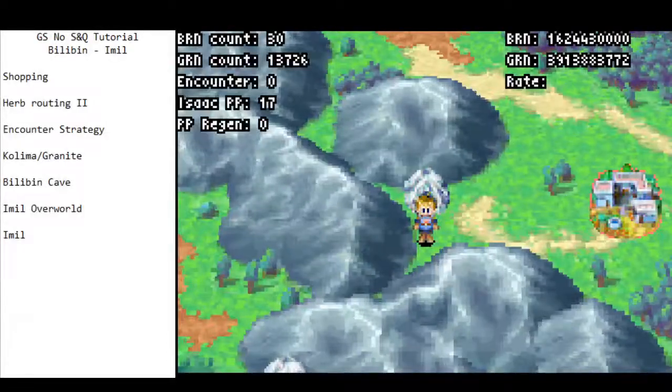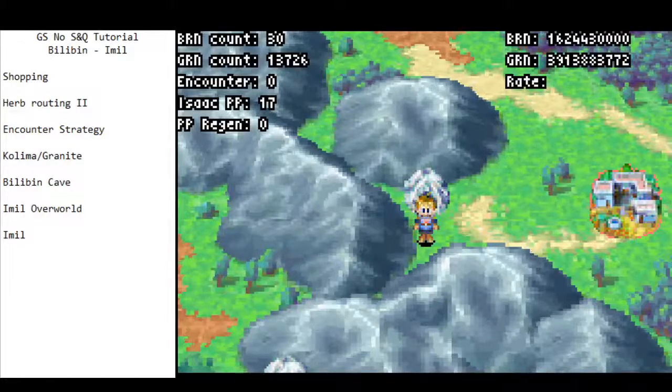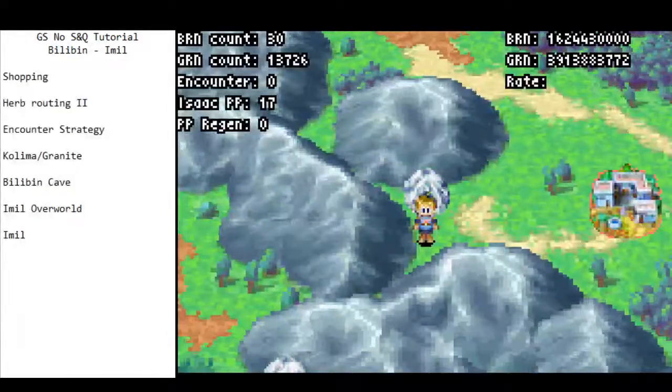Bilobin has the first and probably the only shopping sequence — there are actually two, but this is the most significant one. Then we go up to Immor, which has some of the most dangerous fights in the game because of the decision to go there first.